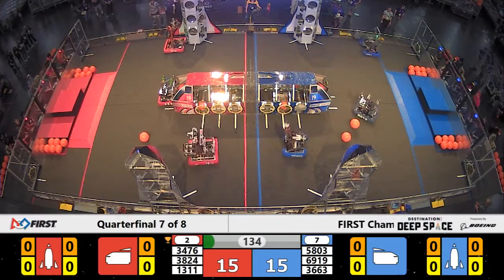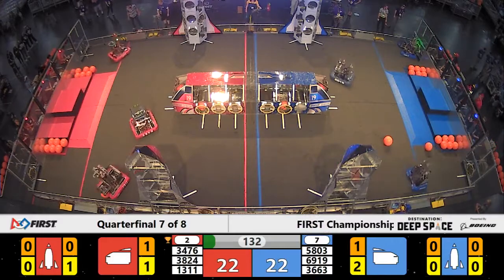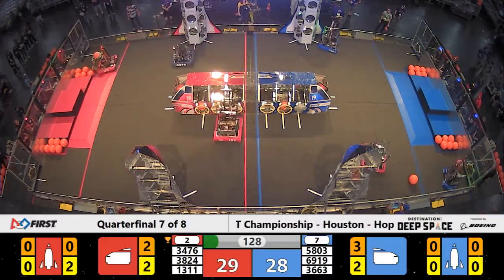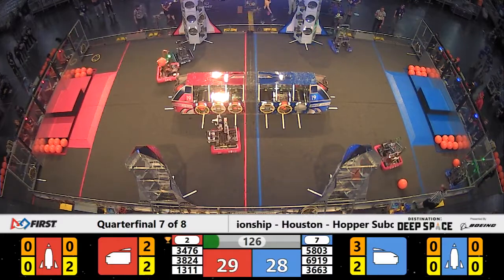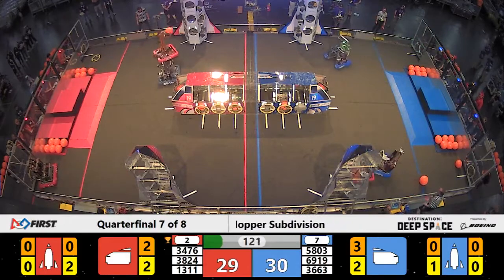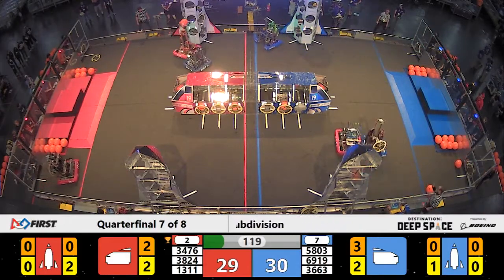We have a hatch panel placed successfully, and all three red alliance robots are placing a hatch panel during that sandstorm. It's cleared up now and our drivers can see — Code Orange on red, after placing that hatch panel, is looking to move on to some cargo, but they're hitting some defense from the Commodores on blue.